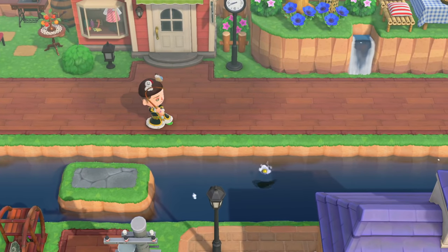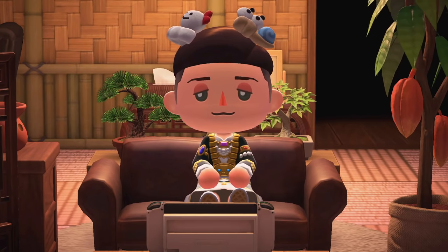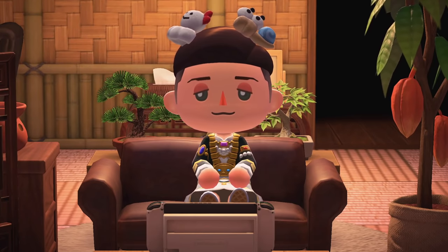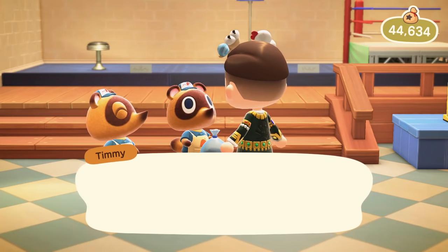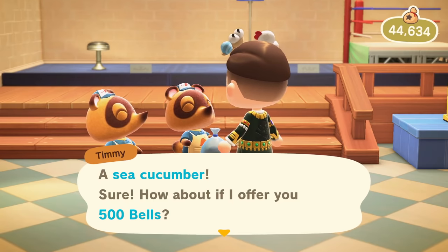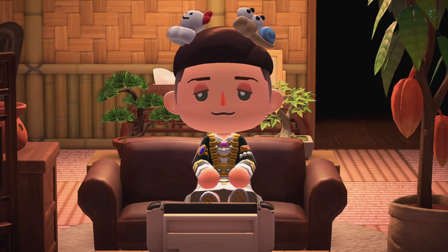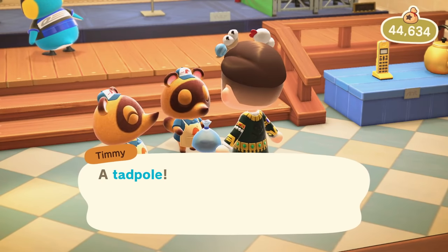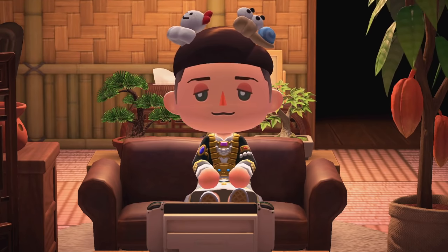How many of the more common creatures would it take to earn 6,196,000 bells? The sea bass isn't even the least valuable creature — not by a long shot. The least valuable deep sea creatures are a three-way tie between the sea cucumber, sea star, and sea anemone, each selling for 500 bells, which would take catching 12,392 of any of them to pay off your house. That's child's play compared to the cheapest fish: the tadpole at 100 bells. If you wanted to camp out at your ponds catching 61,960 tadpoles, you're insane — but an insane person who has paid off their mortgage. Small victories, I guess.